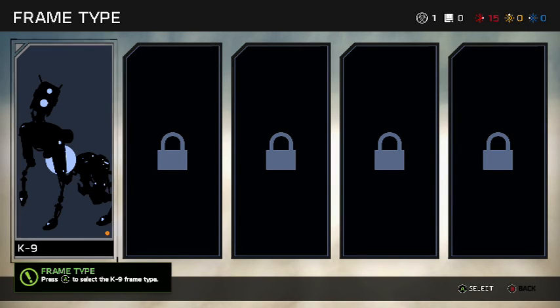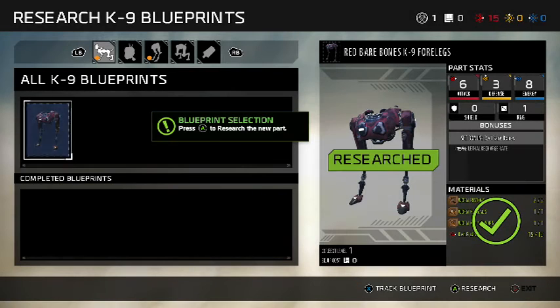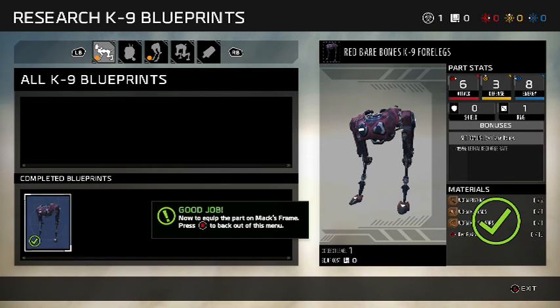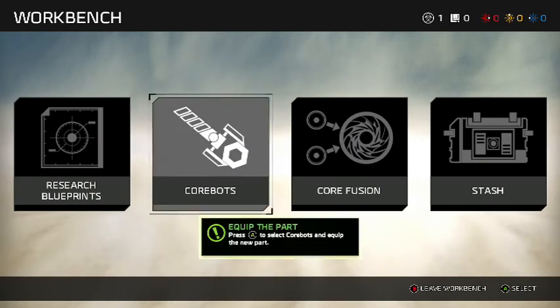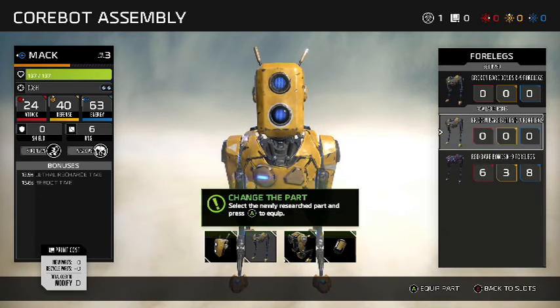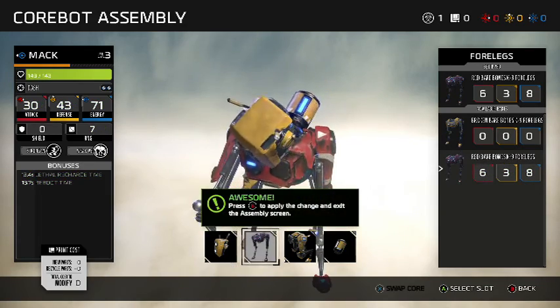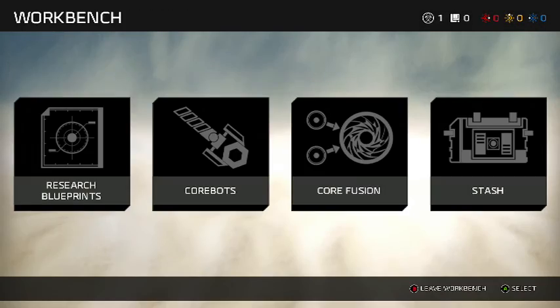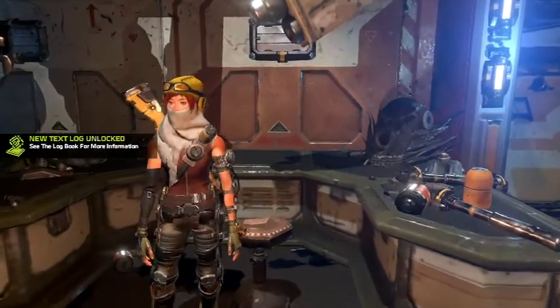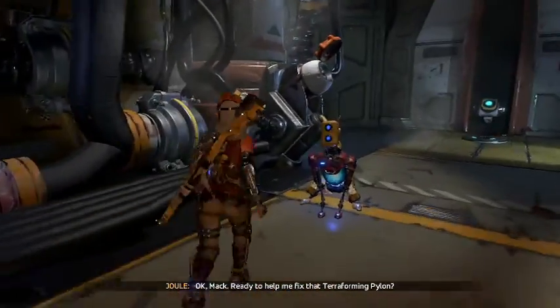I select the canine frame type - four legs. Now clip the part on Mac's frame. Select Mac. Oh yeah, he looks awesome now! You have additional blueprints in your inventory - gather the required materials, then return to the workbench to research and equip these new parts. Keep your eyes open for more blueprints as you explore Far Eden. Okay, Mac, ready to help me fix that terraforming pylon?